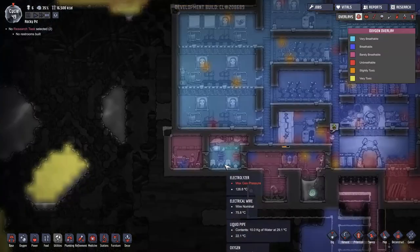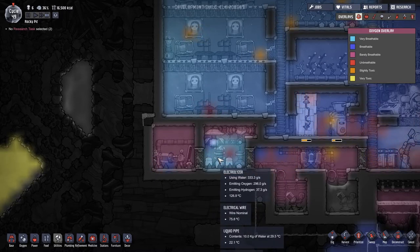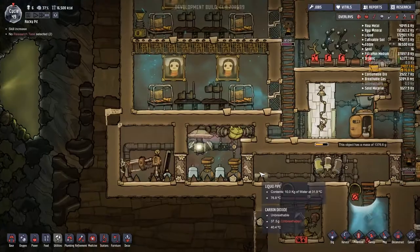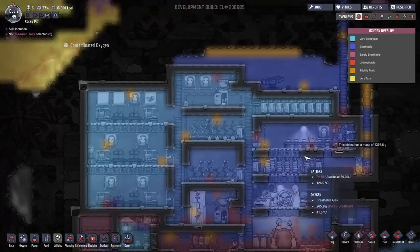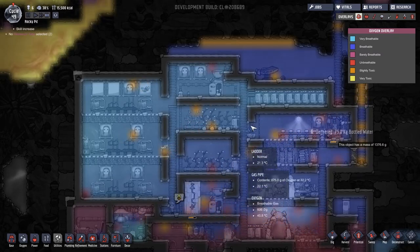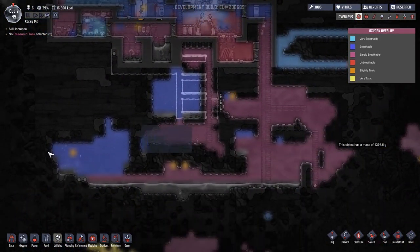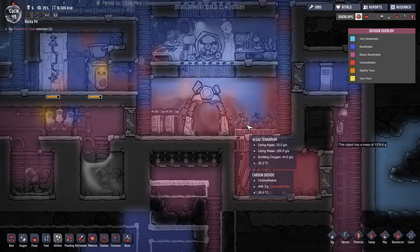Let's have a look at the oxygen overlay — we've got loads of hydrogen up here, oxygen down below. This is a good level of oxygen. Oxygen breathable gas, there's over a kilo of oxygen in here if only it would get out to my base. Actually, you know what — good oxygen everywhere! I'm loving this. There's even oxygen going on out here. This is going actually a lot better than expected.